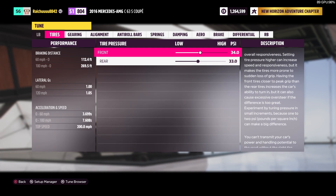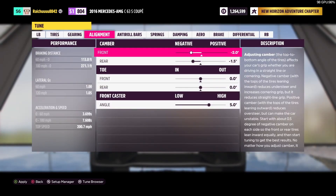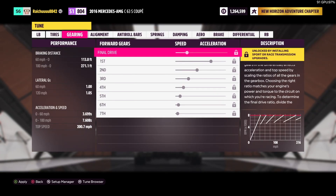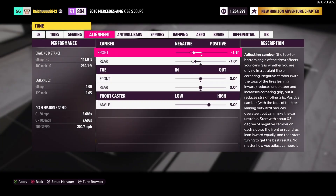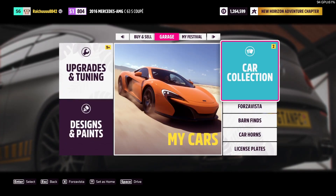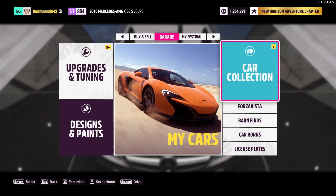Let's lower our tire pressure a little bit. Gearing we can't do. Sport or race transmission upgrades — improves handling by decreasing grip. I think this is fine. I don't think I can adjust tire width here. That's all I can do for the upgrades and tuning, so let's go meet the boys.